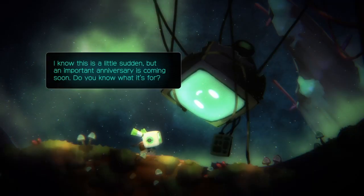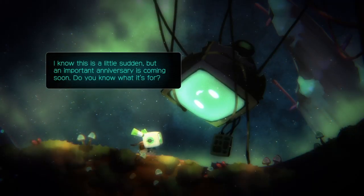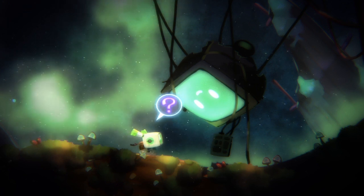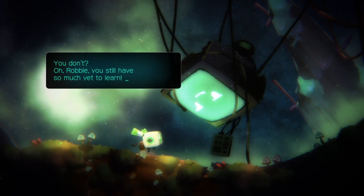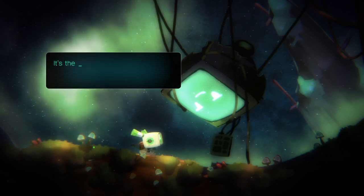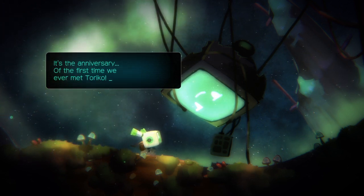One of the things that the factory AI tells you to do is to prepare a party for her because it's been a couple of years — maybe one year or two years, I'm not really sure. So you go out and do that. Now, to my surprise, this is a roguelike.